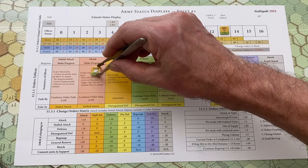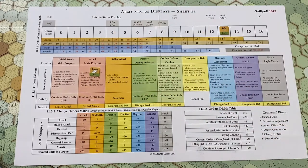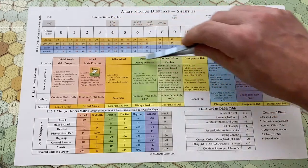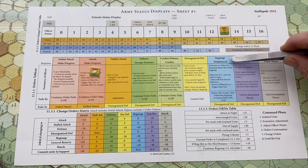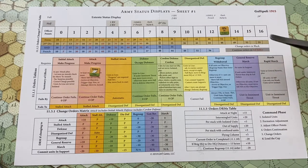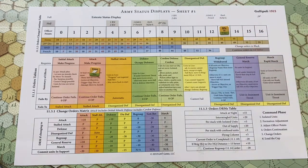There are times when you'd like to stop attacking but you fail to change your orders and have to continue. These are all the order types: basically attack, defence, disorganised defence, regroup, general reserve, and march. There are some special ones — initial attack and cordon defence — that only show up at the beginning of certain scenarios.